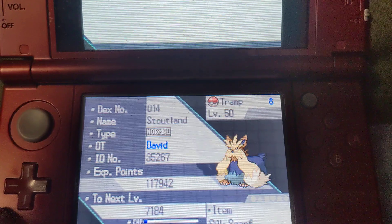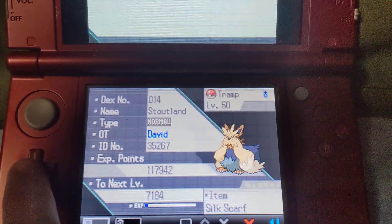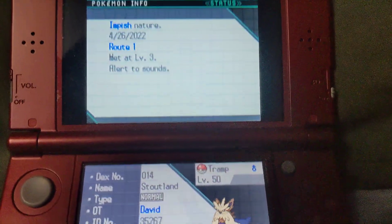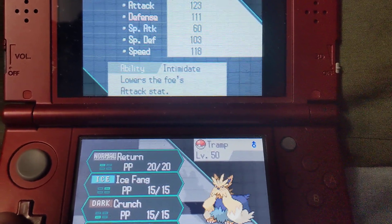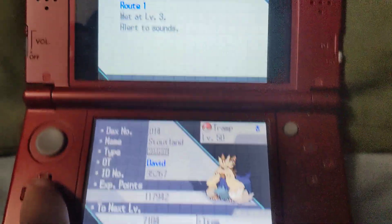We have Tramp the Stoutland, the second member of the team. He has Intimidate for its ability, which is complemented well given its Impish nature, which boosts its defense but lowers its special attack. Its special attack isn't helping it that much anyway. I have the Silk Scarf for its hold item.